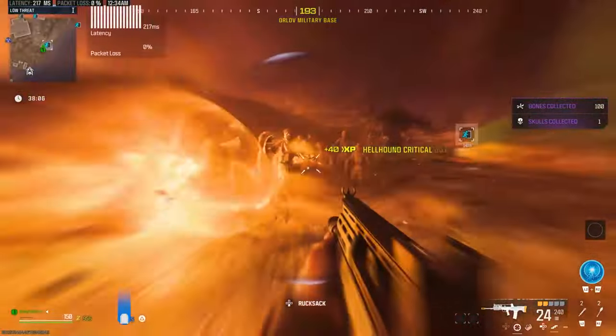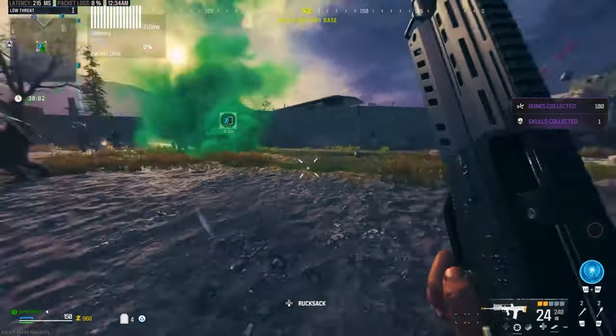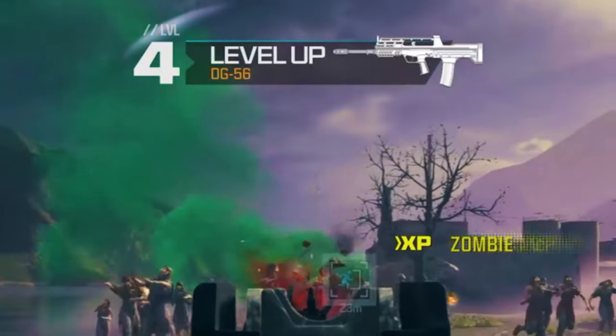This is exactly what's happening and exactly how it's done. This is the glitch where you get unlimited spawns at the exfil, so you're going to get heaps of zombies spawning the entire game — like thousands literally every single game — and that's how you're going to get your camos and your weapon XP.